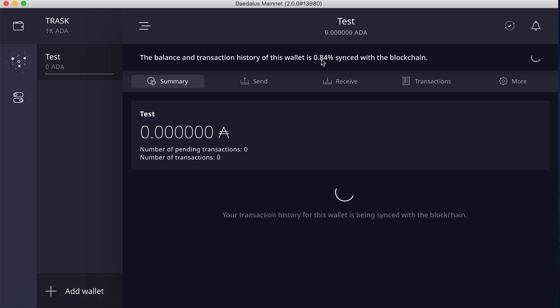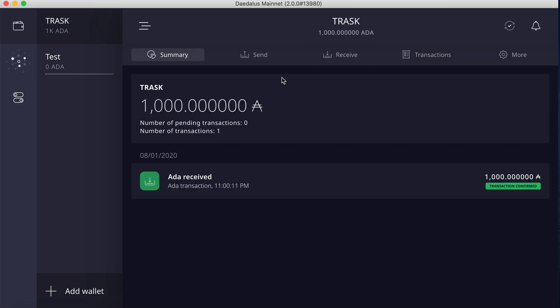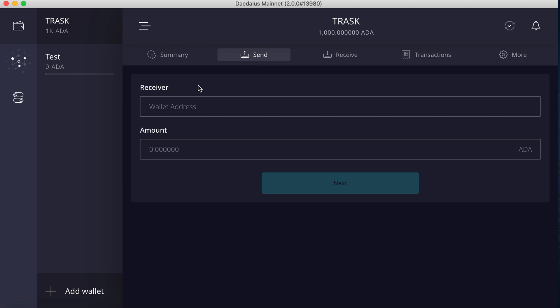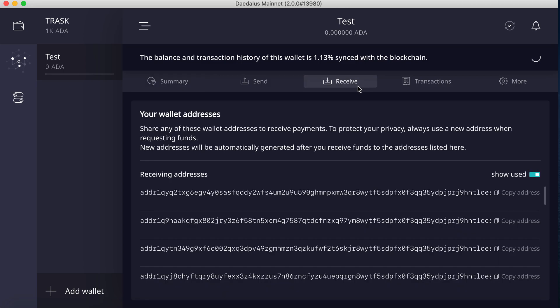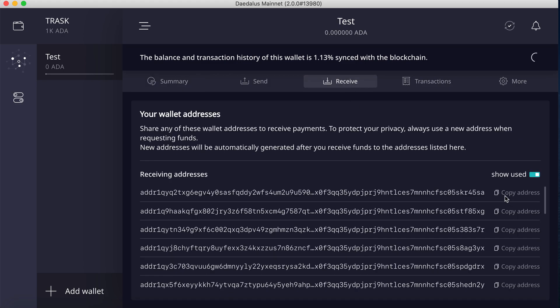At that point in time, we'll be able to do a transaction. I have another wallet here that already has some ADA. What I will end up doing is sending and receiving. From here, I will send the ADA. In this zone, I need a wallet address. So I'll go into the account I just created and click Receive. This will show me a list of receiving addresses that I can use.